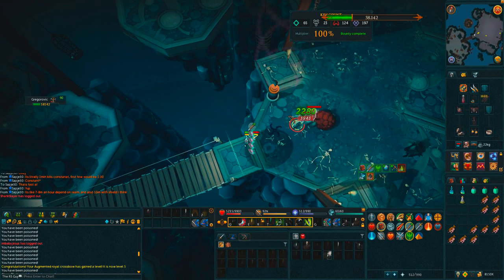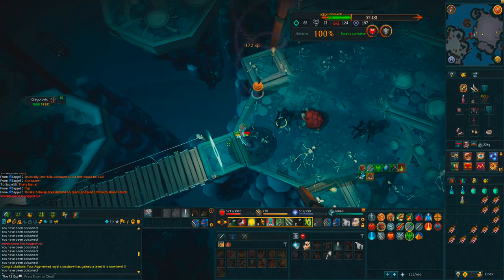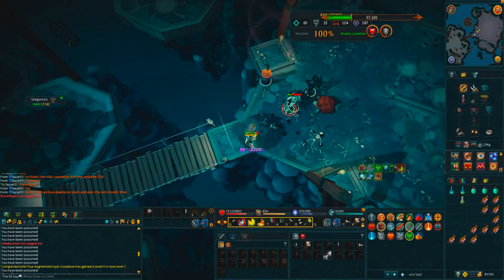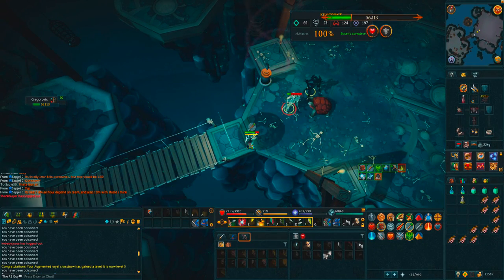He can combo four, five, even 6k damage with his melee attacks. So all you want to do is spam click in the square underneath you and make sure that you're not getting pulled out. Then resume attacking Greg, and once all the minions are stacked up, do a bombardment and then a ricochet — that should take care of all the minions.